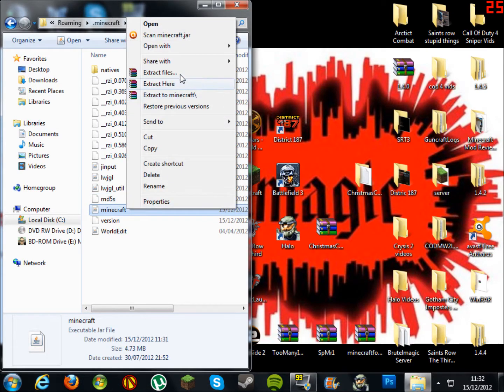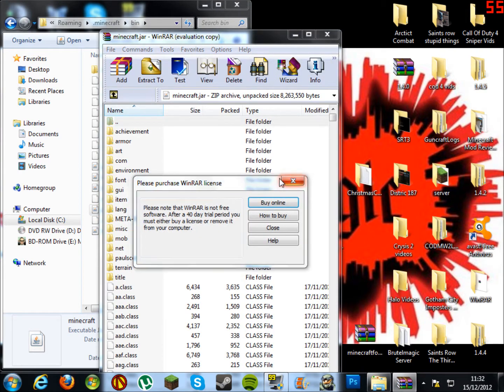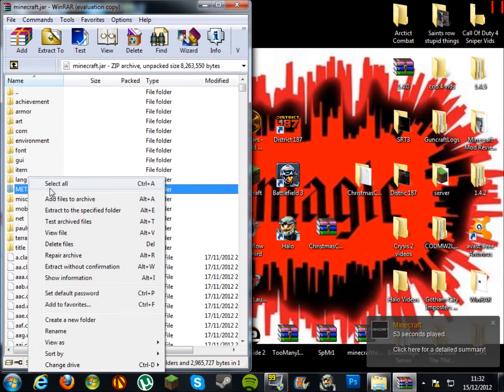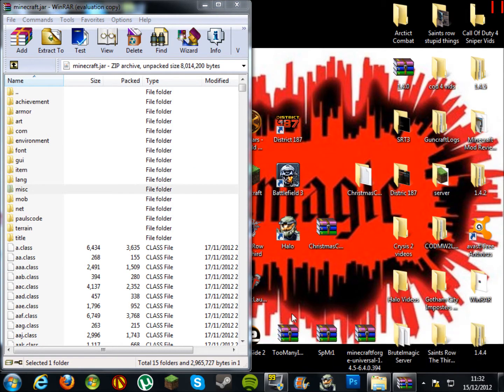Right click, Open With, WinRAR — you've already got WinRAR, link's in the description. Open that up. Before installing any mods you have to delete META-INF. So delete META-INF, delete files, click yes. Now that's gone.